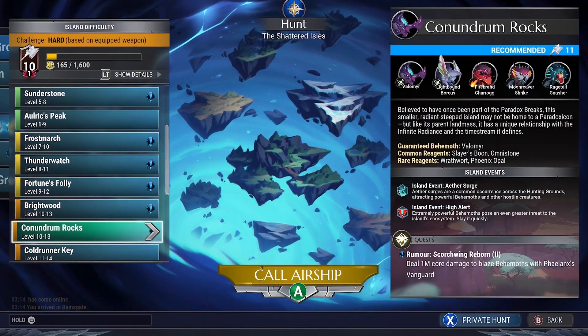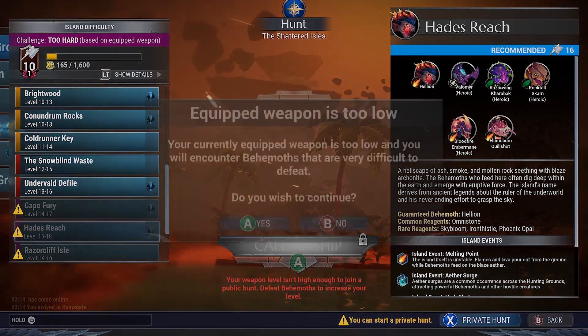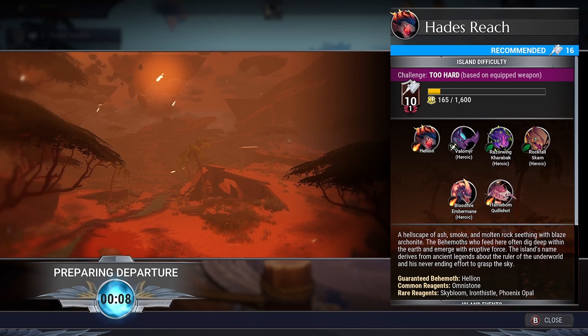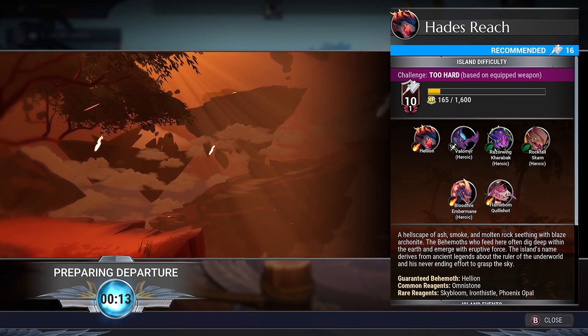And now for the test, we're gonna go into some kind of undergrounds and test this build out. Let's go to the Hades Reach. Currently we are on level 10 on the Hammer, and the recommended level is level 16. Here we're gonna encounter the Hellion, Velomir, Razor and Caraback, Rockforce Crown, Bloodfire and Bromain, and the Flavor Cool Shots.